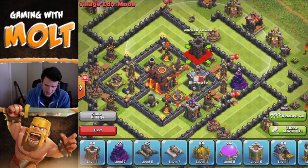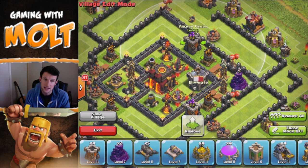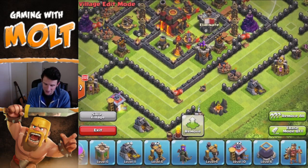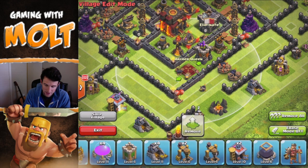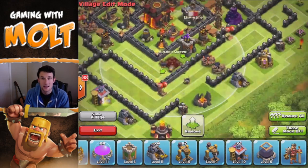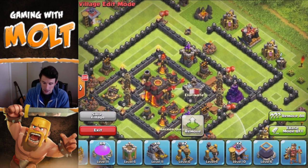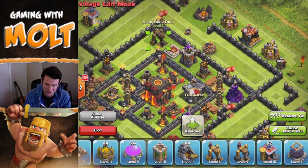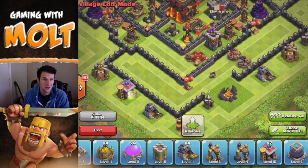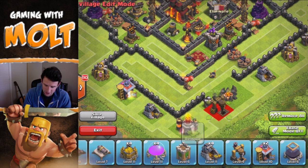Let's go ahead and bring in our archer towers — we're going to put those right next to the air defenses to help protect them and the inner part of the base. After this update, our heroes have become more of a defensive tower than before. It's hard to pull them when they're protected in the center of the base, which is what's happening right here. The less likely it is that they get pulled out, and if you put them on opposing sides, they're really going to wreak a lot of havoc on anybody that tries to attack your base.